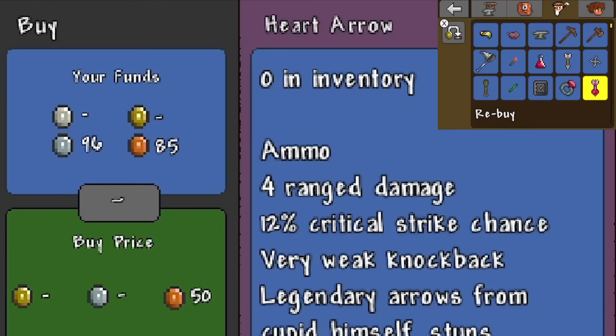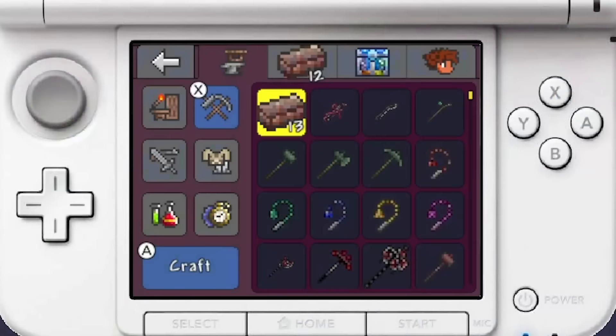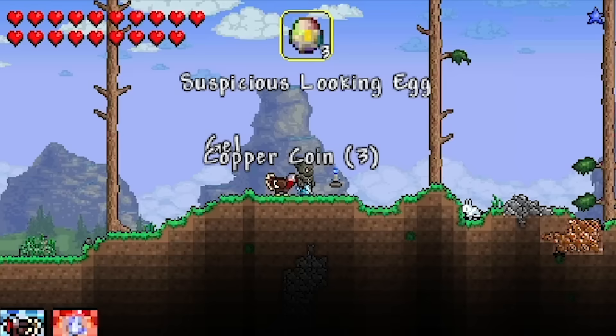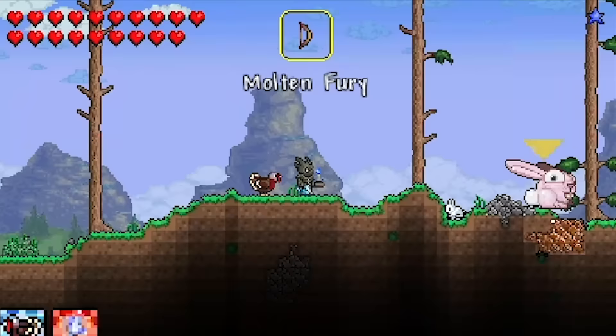So, Hard Arrows - these only do four ranged damage, but they stun. Now before we try them out on Lepus, the Easter boss, I needed to get the Molten Bow, because the Sharanga will just convert these to Spectral. Let's do this, gamers. We win these. Alright, so we have the Hard Arrows - it should stun it.